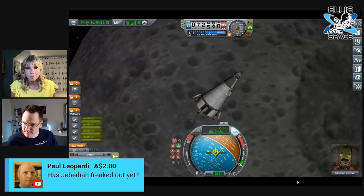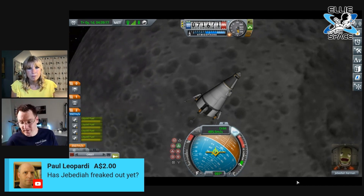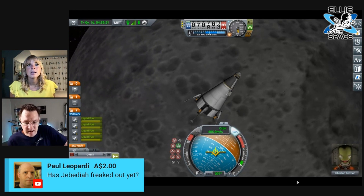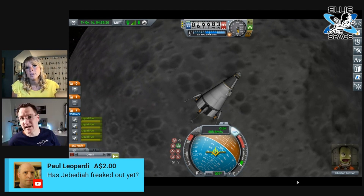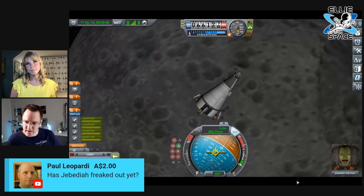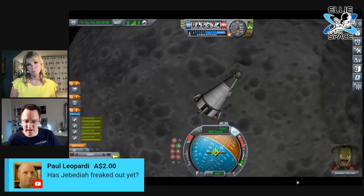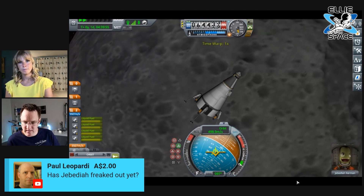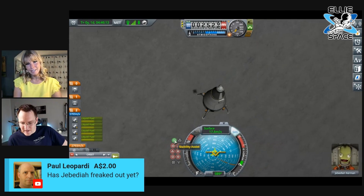The big crater we were aiming for has actually passed underneath us now, so we're going to land somewhere else. We're now moving at 484 meters per second — quite a bit quicker than before because gravity is now pulling us in. We're going to get faster and faster until we hit. We should have more than enough thrust to negate this speed. Do a quick save, and we'll hit it and then thrust again.